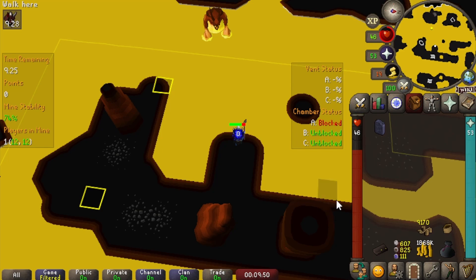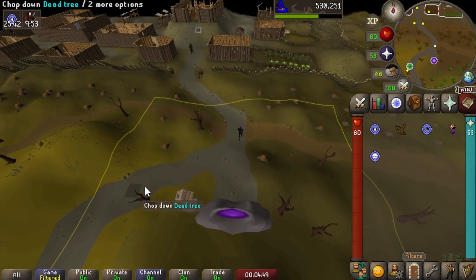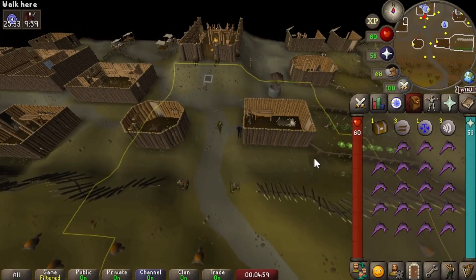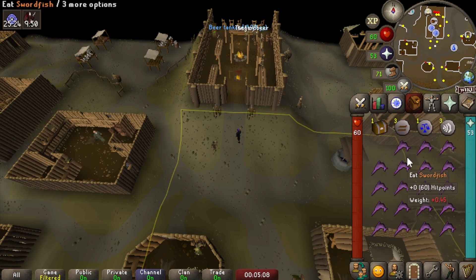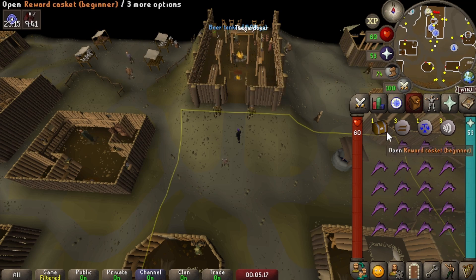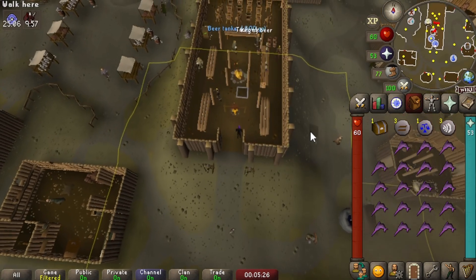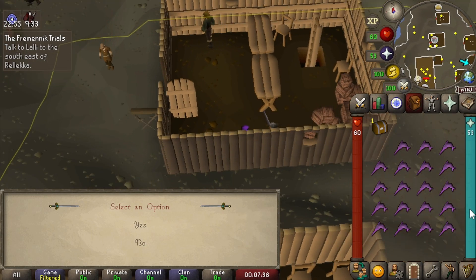We're going to suicide to the Volcanic Mine again for free storage to do Hero's Quest and maybe a couple other quests that require zero inventory space. We're going to relocate our house to Relekka to complete some of the Phrenic Trials, which requires empty inventory space. We're in the Phrenic Lands — there's a quest we want to start: the Phrenic Trials. There are two sections we can do with a blank inventory — beating up a guy with nothing in inventory, which needs around 50 combat and I have 60 so it should be fine. You can take in food and even a casket, which I got whilst harpooning, so if it has a weapon we can use it.